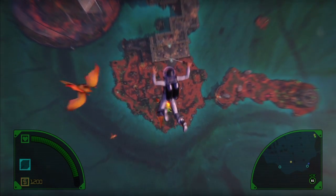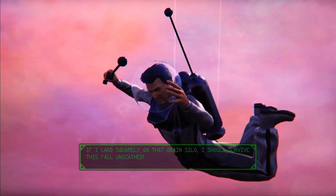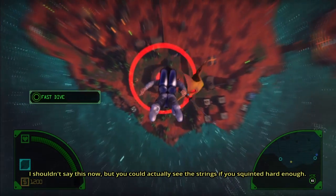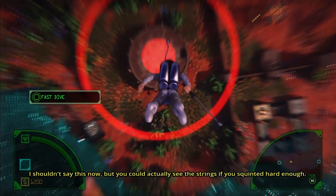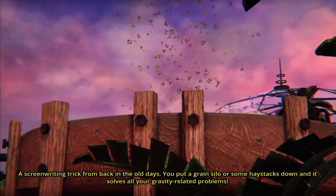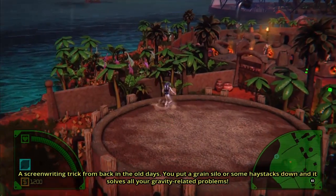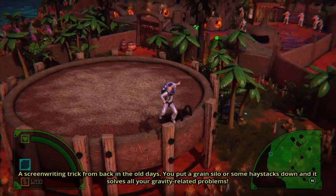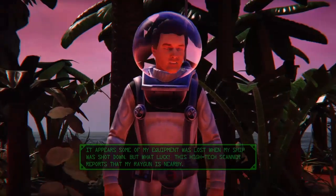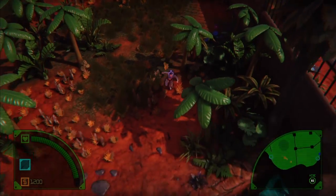I don't know what I'm doing here. If I land squarely on that grain silo, I should survive this fall. I shouldn't say this now, but you could actually see the strings if you squinted hard enough. That's still gonna hurt — you put a grain silo or some haystacks down and it solves all your gravity-related problems. You can fast forward with X — that's awesome.